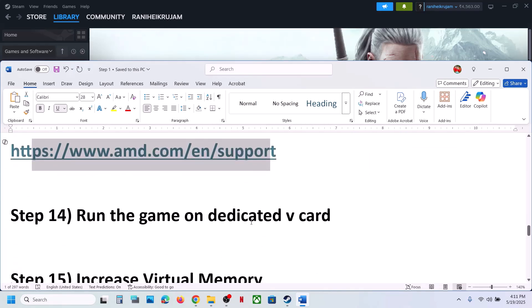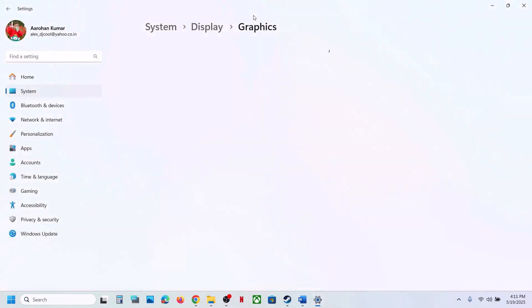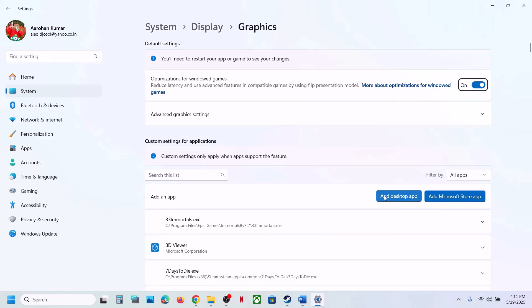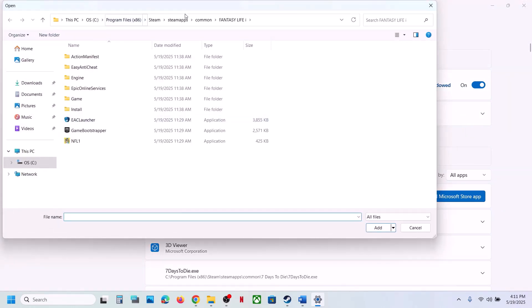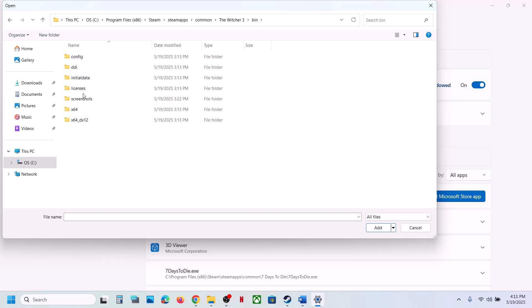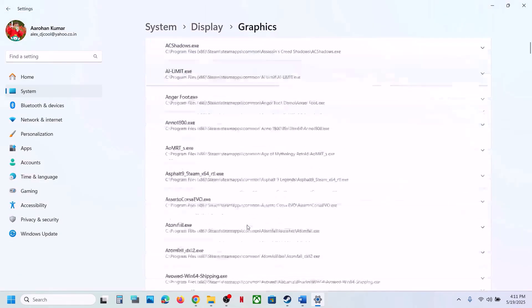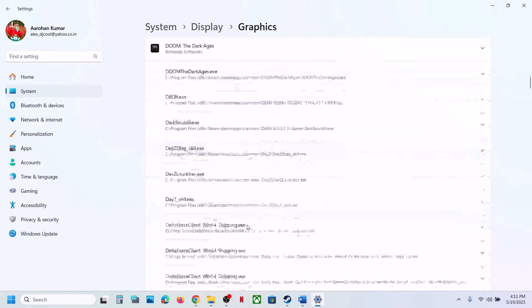The next step is to run the game on the dedicated graphics card. Type 'Graphics Settings' in the Windows search box, click on Graphics Settings, then click Add Desktop App. Go to the game installation folder, open the game folder, open the bin folder, open x64, select the exe file, and click Add.